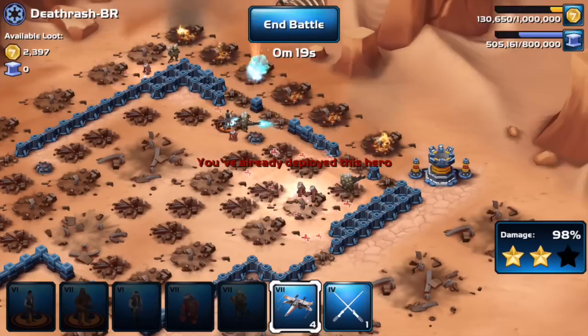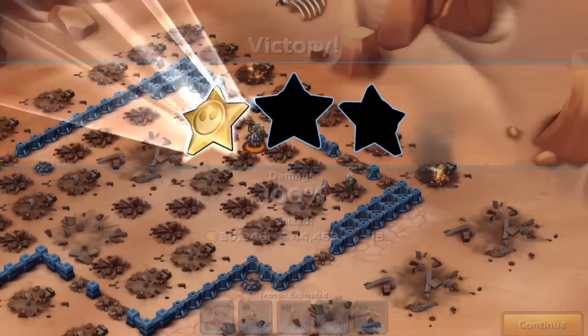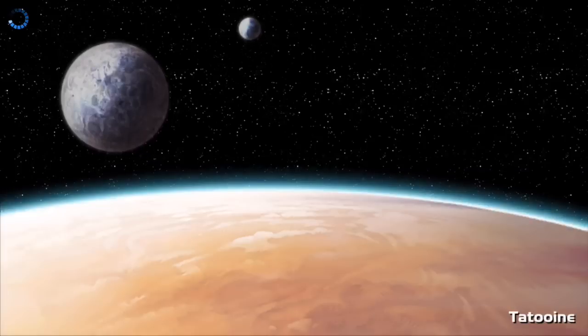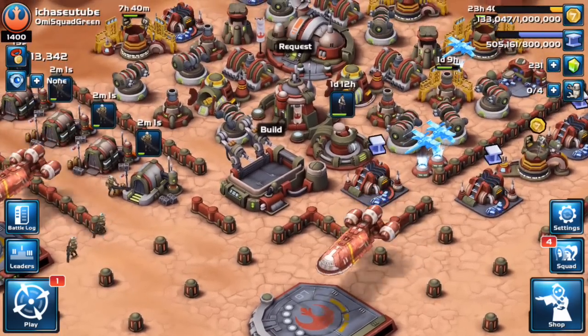Nobody is going to do that when they've worked on their base for so long. I think they should switch it so you can upgrade two bases at the same time — I don't understand what they were trying to do there. Anyway, that's my rant on that issue. Let's get these air traps fixed. Hope you guys enjoyed this glitch video — more to come, take care, see you around.